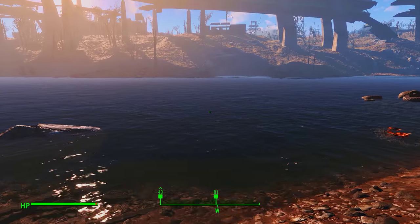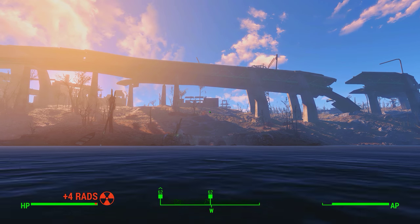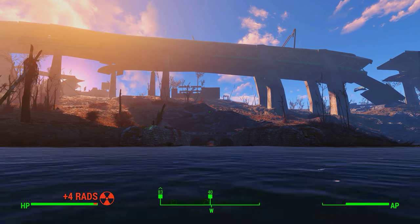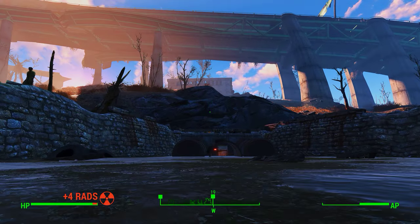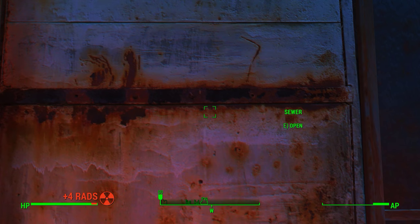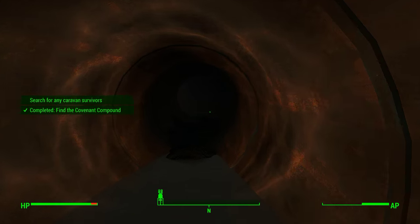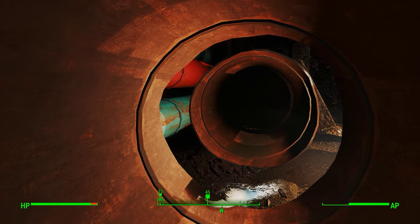Once that's taken care of, you just want to swim across here to the entrance of the compound where they're actually holding the kidnapped caravan prisoner. Get out of the irradiated water and head around the pipes here. We've completed the finding of the Covenant compound.